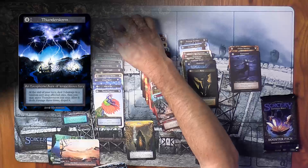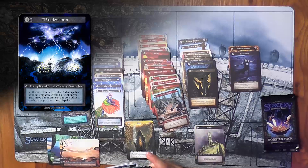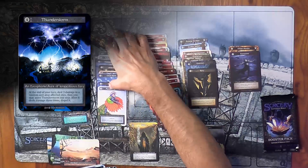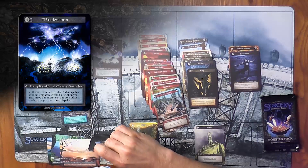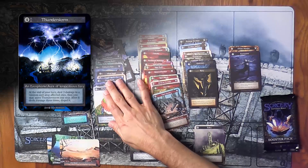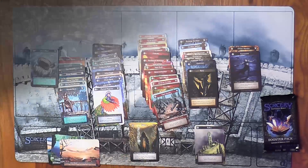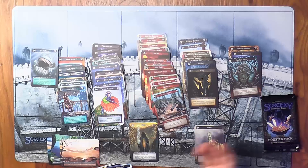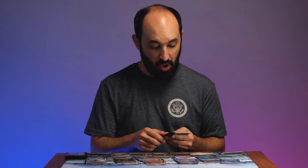I have two Thunderstorms. Thunderstorms are an Air aura that lasts for three of your turns, and it deals damage at the end of each of your turns — three damage to one target on a site. It can be quite powerful because three damage over three turns is nine damage total, which is a good deal.